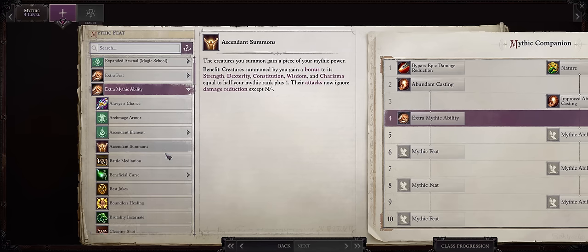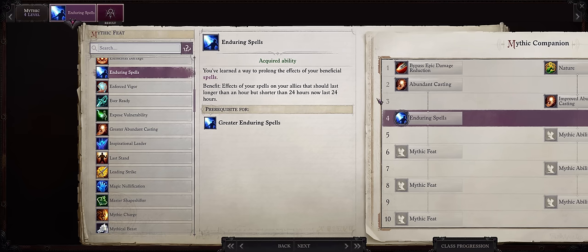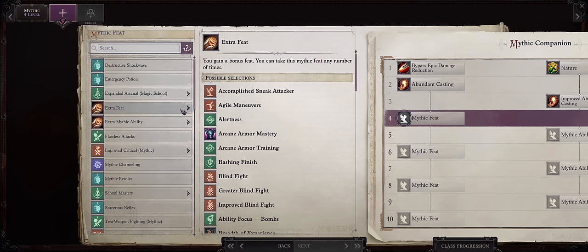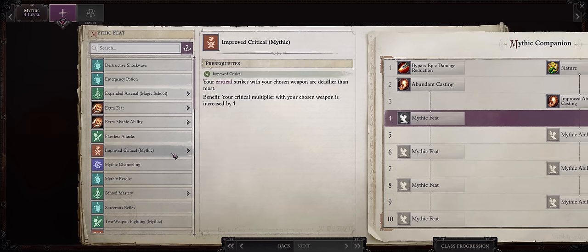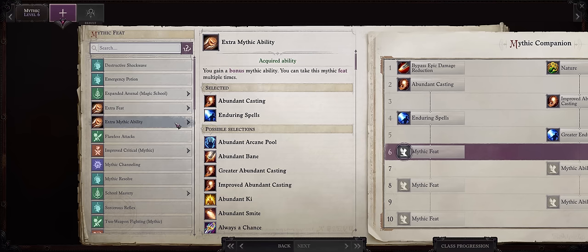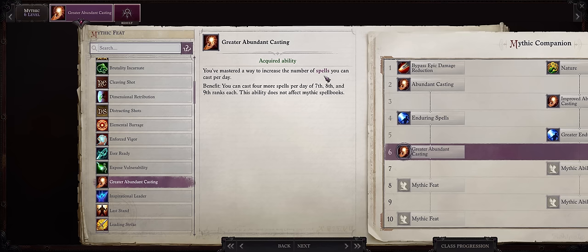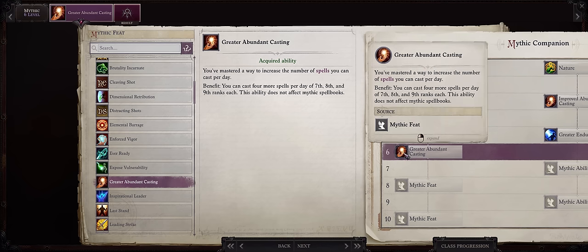For Mythic Rank 4, Extra Mythic Ability and Enduring Spells. I enjoy having Daeran with 24-hour buffs because of how useful the divine buffs are — Crusader's Edge, Death Ward, Shield of Faith, Aid, there's a lot of them. The reason for not picking Mythic Critical is the same: Daeran's damage doesn't matter. For Mythic level 5, Greater Enduring Spells — so now he has 24 hours for basically almost all of his buffs besides the one-round-per-level ones. For Mythic level 6, Extra Mythic and Greater Abundant Casting — at this point you finally get level 8 and 9 spells, so I don't see much of a point in picking this earlier.